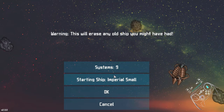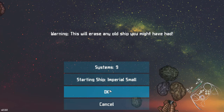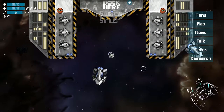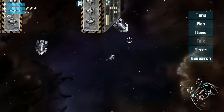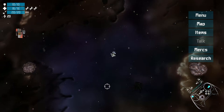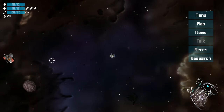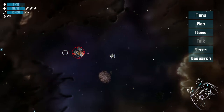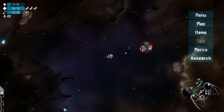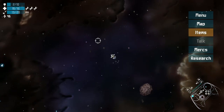Let's just go ahead and do night systems or whatever. Imperial small — let's start small. There's no stop button. There's an enemy and I'm going to kill it — and it drops things. Neat.